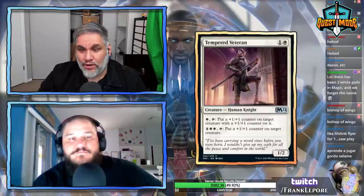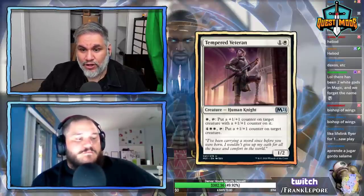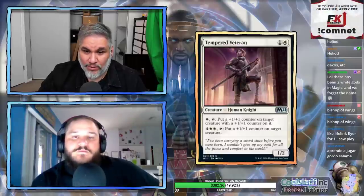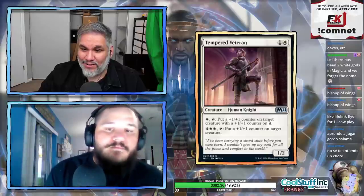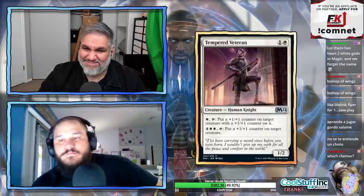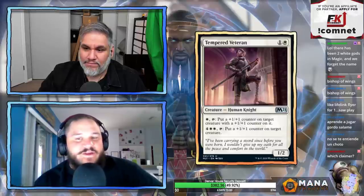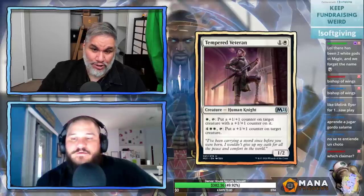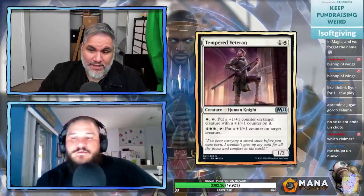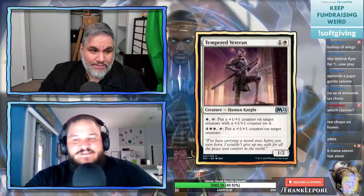Tempered Veteran: one and a white for a 1/2. One mana and a tap: put a +1/+1 counter on target creature that already has a +1/+1 counter — so you're doubling counters. Or six mana and a tap: put a +1/+1 counter on target creature. Probably cool in Limited but this doesn't seem any good. It's just too expensive for a 1/2 — if it were a 2/2, okay, but as a 1/2, no.